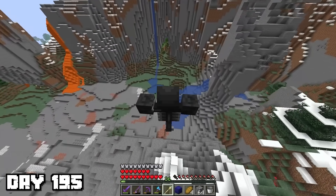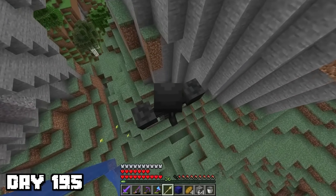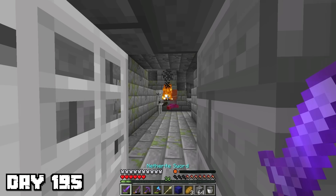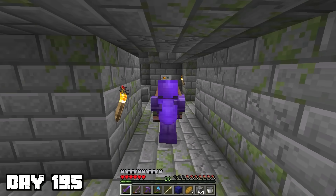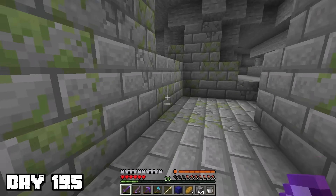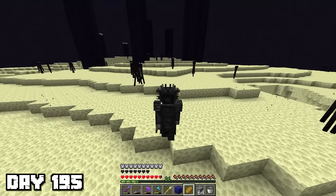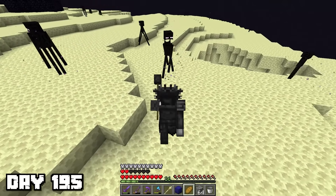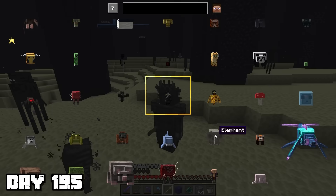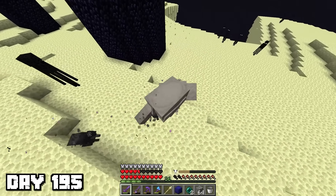I used the wither shapeshift to fly towards the stronghold — it was now time to defeat the final boss, the obsidilith. I transformed into a magma cube and jumped all the way down to the stronghold staircase, then tested out my brand new piglin druid shapeshift against some mobs I found, shooting fireballs. I found the portal room, entered the end, and decided to try out my new necromancer shapeshift against some endermen. I summoned 3 wither puppets, punched an enderman, and just watched as they took it out for me. I then turned into an elephant, used its charge ability to attack an enderman, and it got finished off by my wither puppets.